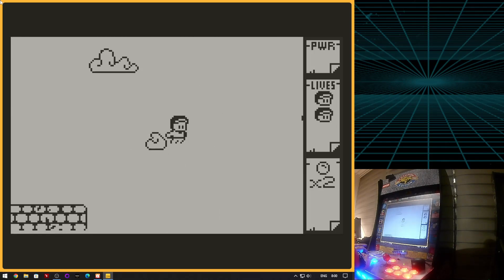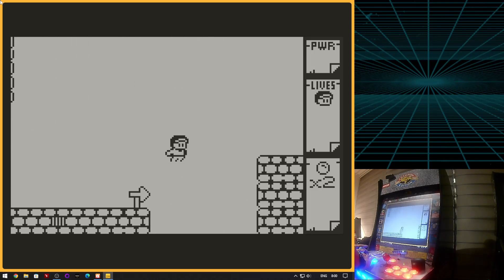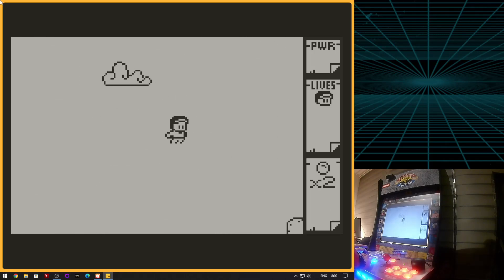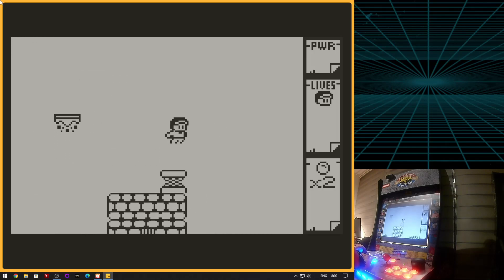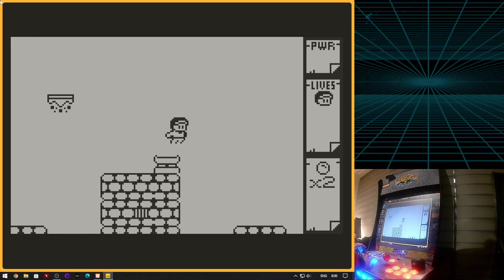There's nothing special about it — basically the simulator does everything. The only thing it doesn't have is command line parameters to launch the simulator in full screen, so I had to handle that with a little script.